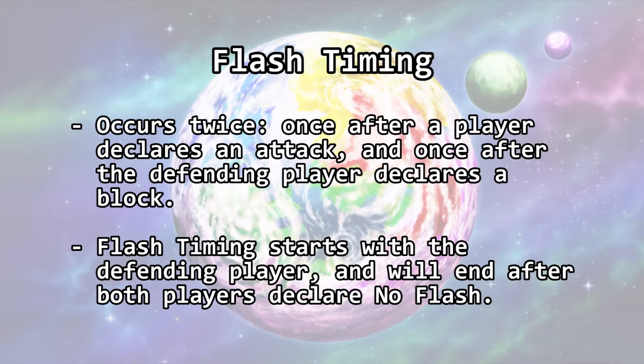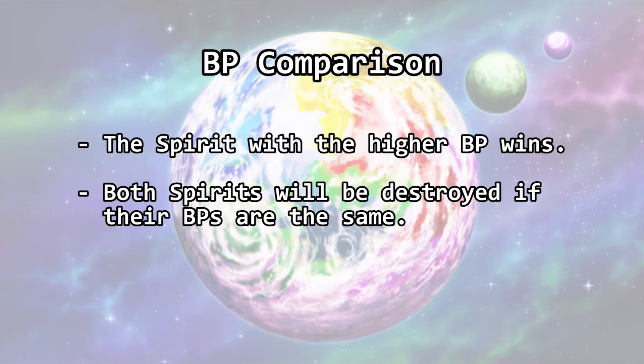Flash timing occurs twice — once after a player declares an attack, and once after the defending player declares a block. Flash timing starts with the defending player and will end after both players declare no flash. During BP comparison, the spirit with the higher BP wins. Both spirits will be destroyed if their BPs are the same.